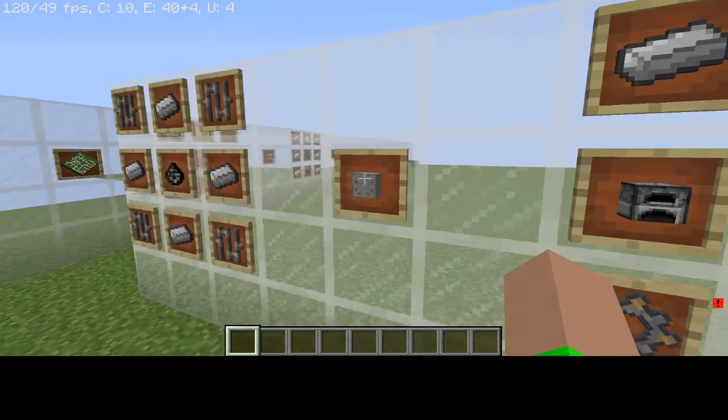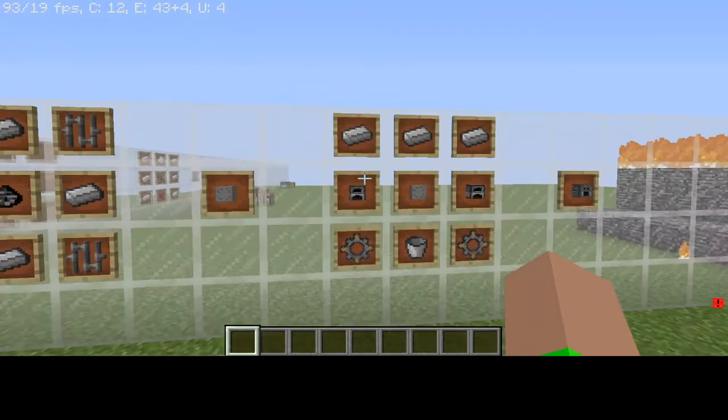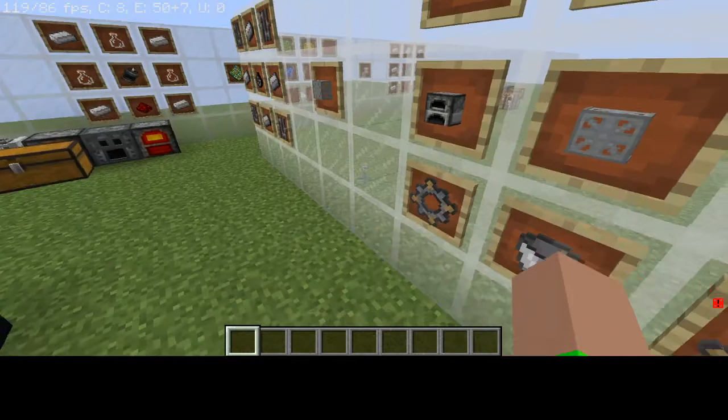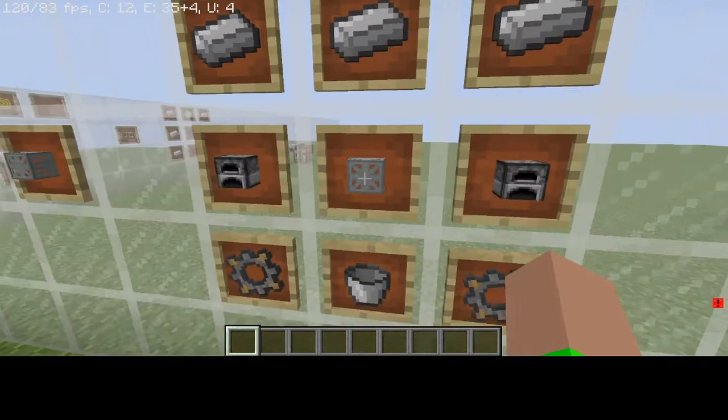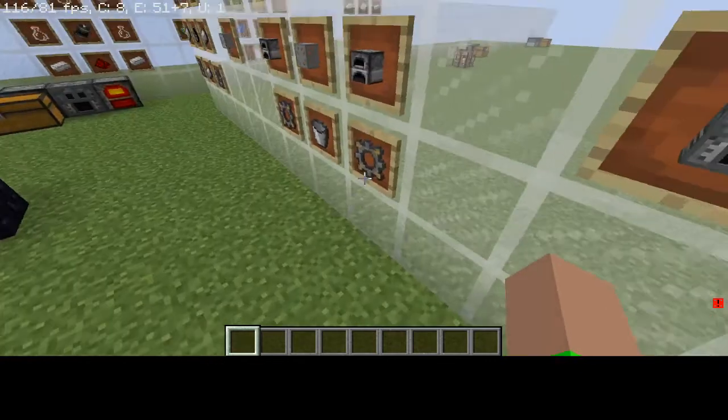Then that gets you the simple machine chassis. You need two furnaces, two stone gears, one water bucket, three iron, and one simple machine chassis. And then that gets you the alloy smelter.